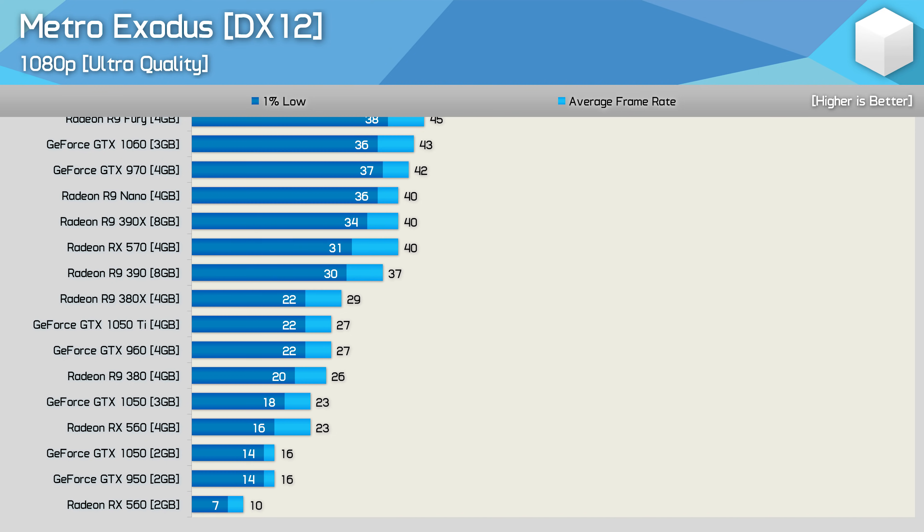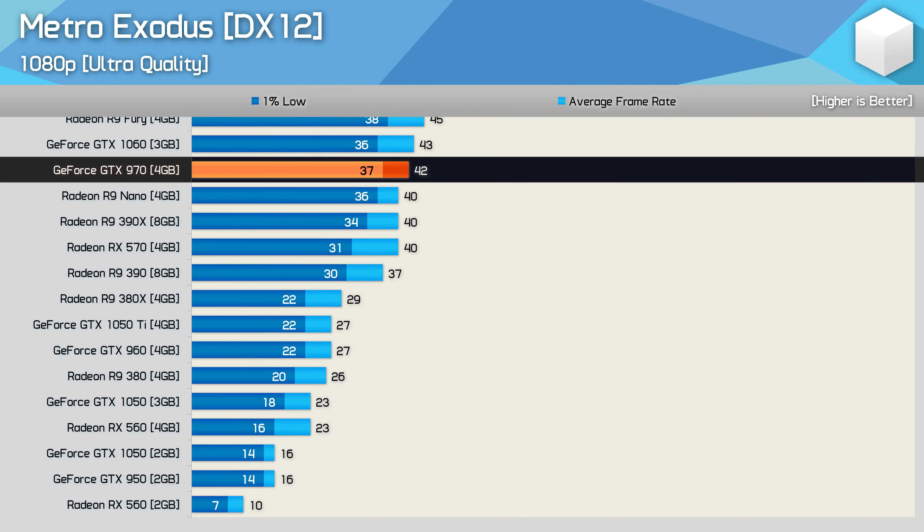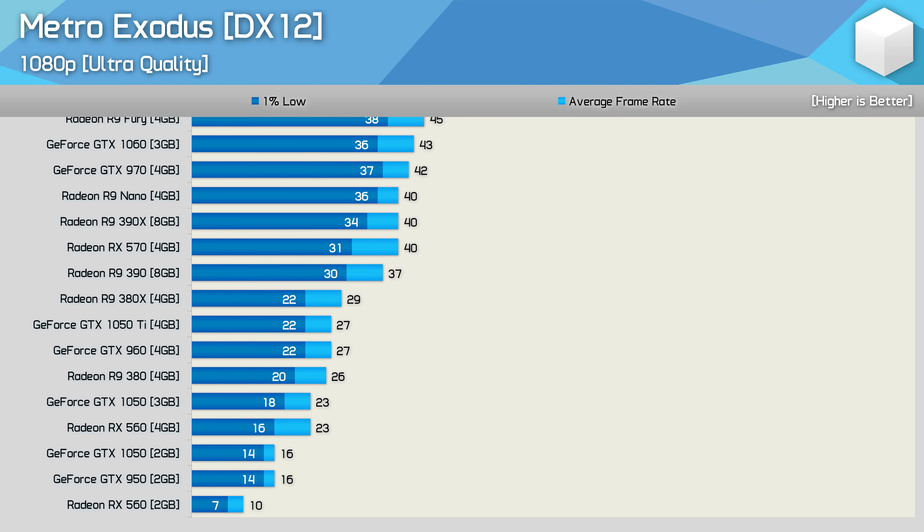Then anything below the RX 570 or R9 390 are deemed too slow for an enjoyable experience. This meant the weakest NVIDIA GPU you'd want to play with is the GeForce GTX 970. So the game demands some serious hardware at 1080p when using the Ultra Quality preset, which isn't even the highest quality preset available — that would be Extreme. I will explore performance with lower quality presets a bit later in the video.